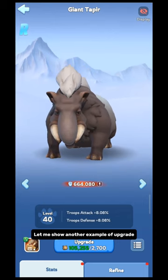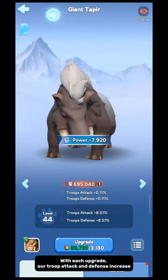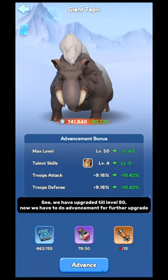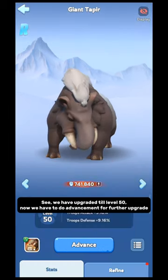Let me show another example of upgrade. With each upgrade, our troop attack and defense increase. We have upgraded until level 50; now we have to do advancement for further upgrade. See — our point has been increased in SVS. This is how we can use our pets to complete the preparation phase tasks of SVS.